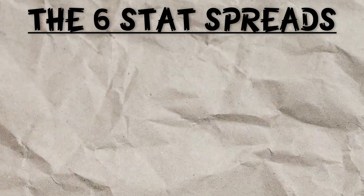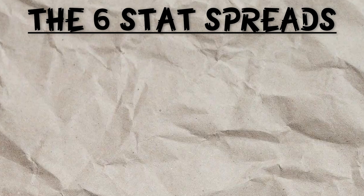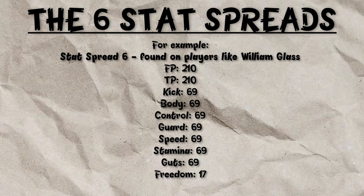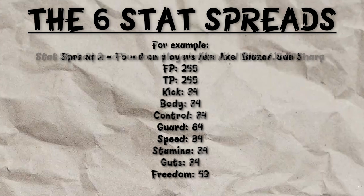In the Japanese version of Inazuma 11-1, players can have one of six stat spreads. Rather than every player having unique numbers in all of their stats like in the future games, in the Japanese version there were only six to choose from. This ranges from players like Willie Glass having really bad stats, to players like Nathan Swift having more in their speed than anything else, to players like Axel Blaze and Jude Sharp who just have really good stats across the board. And then you've got the stat spread that players like Jack Wallside, Kevin Dragonfly, and Paul Peabody have.